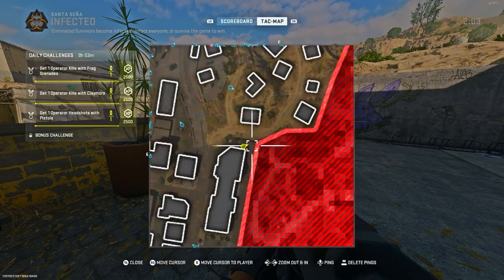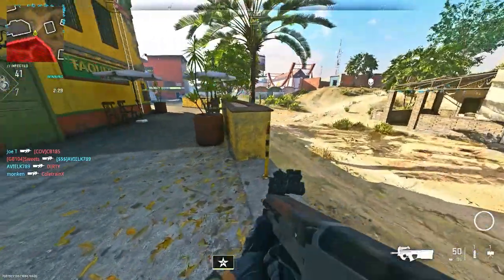So you want to know the best hiding spot on Giant Infected? Well, in today's video I'll be showing you a really cool god mode hiding spot on Santa Senia border crossing. To do this glitch, you want to make your way to my location on Santa Senia border crossing, and after you just want to go up to this wall.